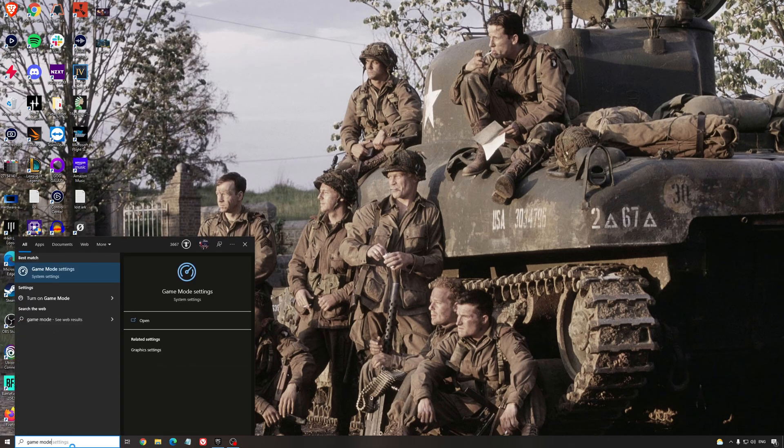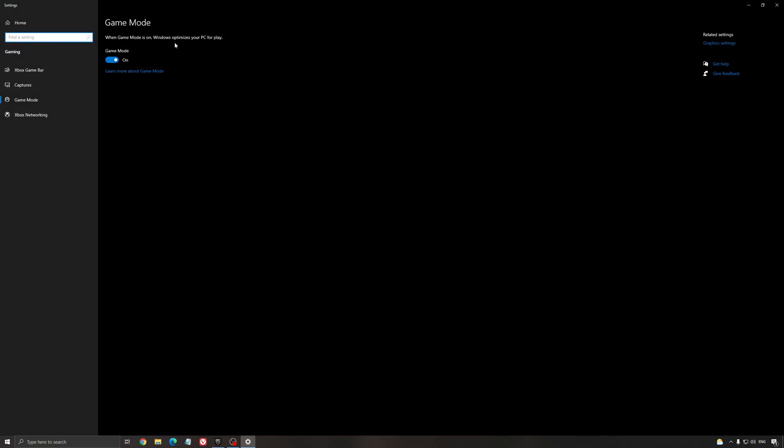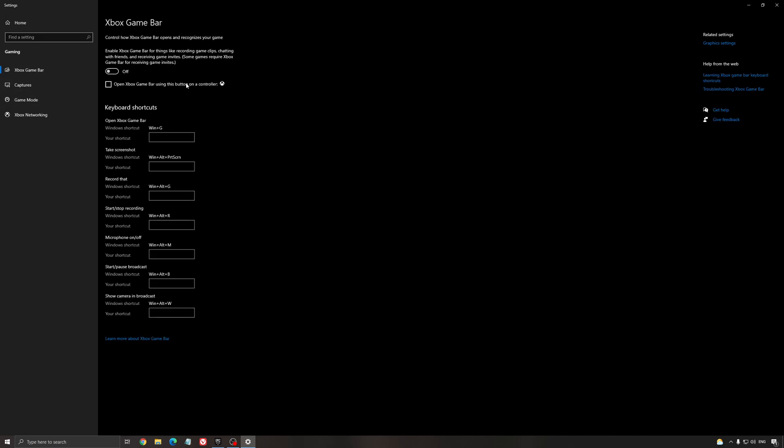The first thing you need to do is search for Game Mode. Make sure that your Game Mode is set to on. For the past six months they did a lot of work with it, and definitely you should use it. For the Xbox Game Bar, I recommend to disable this one — it causes stuttering, loss of FPS and stuff like that, so don't use it.